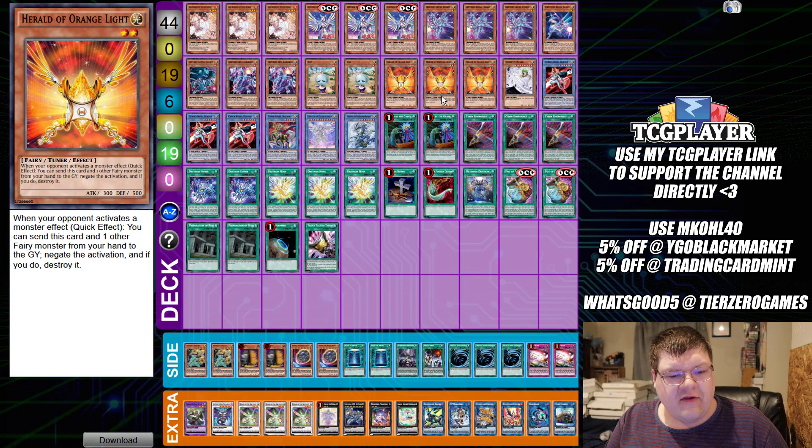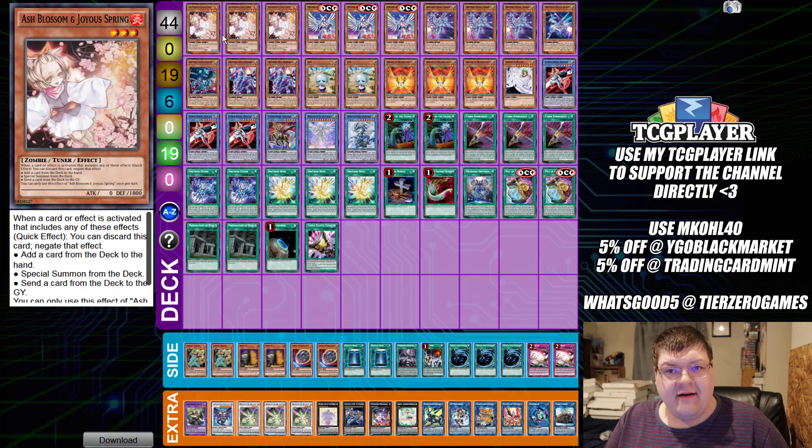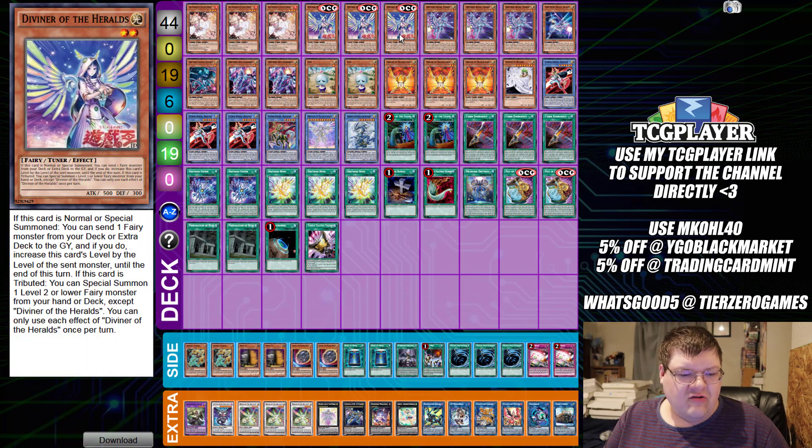So Dry Trons - evidently the whole Herald of Orange Light buyout has something to do with similar variations to this strategy. That's not to say it's particularly a bad thing, but we're going to walk through and talk about some of these cool decks. We have triple copies of Ash Blossom and Joyous Spring, and of course triple copies of Diviner.